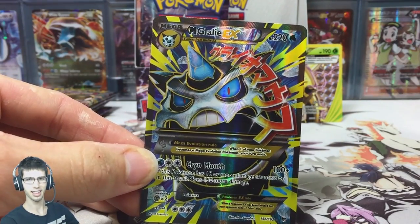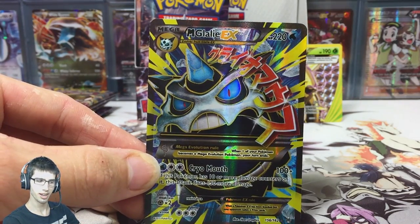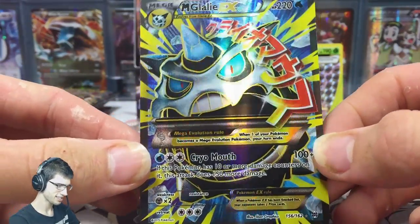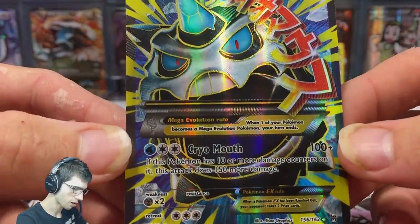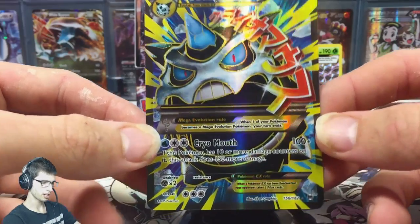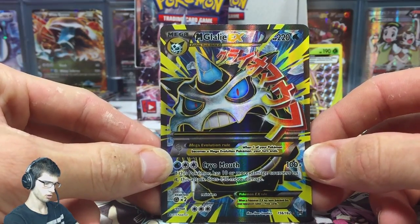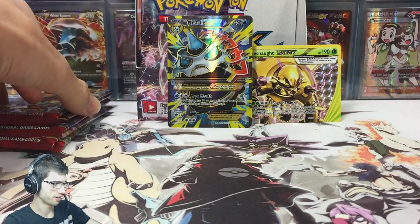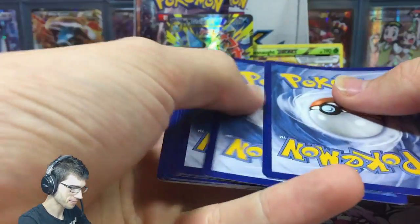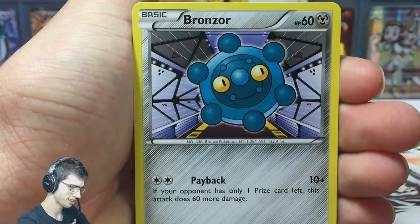Spoiler alert - I did pull the Glalie EX Full Art in my previous box opening, I think it was in part number 2. But yeah, I got this now. The artwork is amazing - the yellow and the blue. Look at Glalie's jaw, how wide that is right now. Jesus Christ - I'm going to eat a whole pizza in one bite. After this opening I'm going to crack straight into a pizza, I'm so keen. So I got that pack wrong feeling it - but that's the goods you want to get. Obviously it's all just chance.